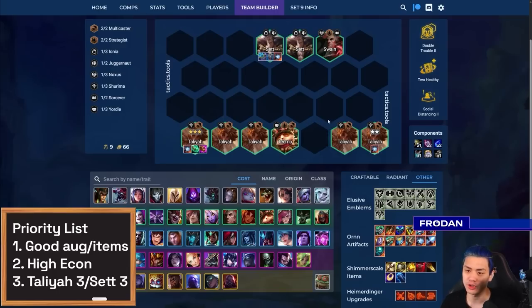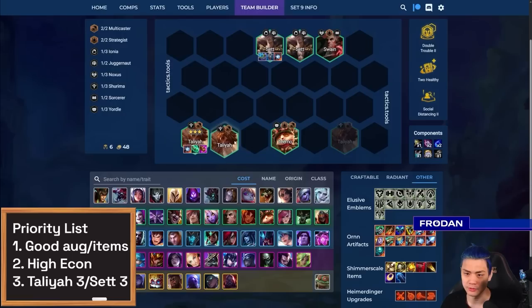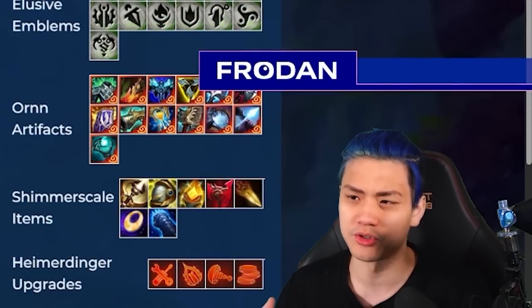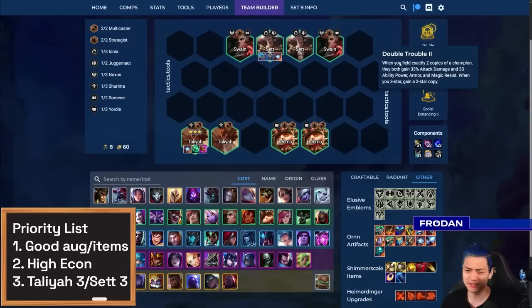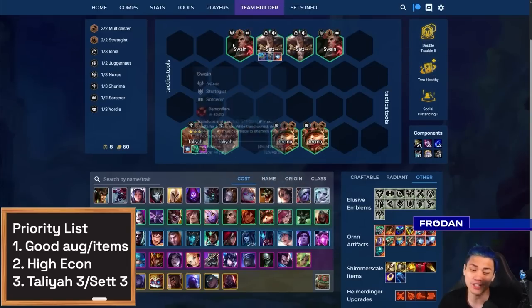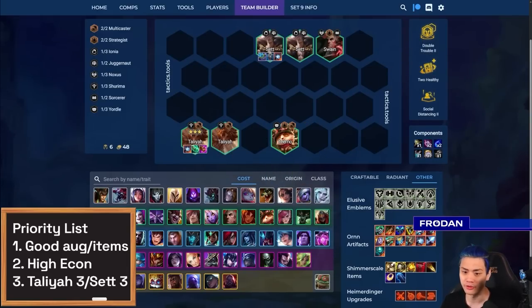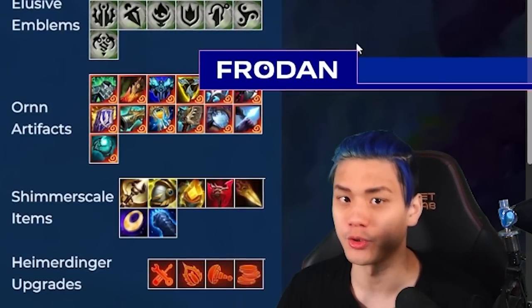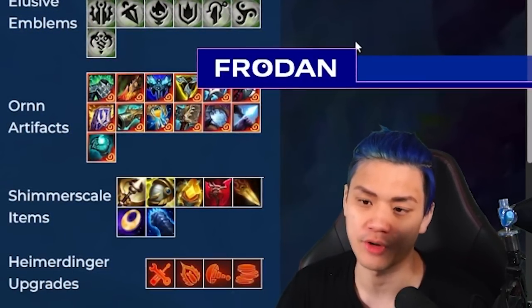A lot of people think about Double Trouble and want to play multiple Teemos or multiple Swains. But this ends up not being that strong because if you think about what Double Trouble gives you — things like attack damage and armor, magic resistance — Teemo and Swain don't really care about that. You might as well replace them with things at the top end like a Jarvan or Azir. If you're not playing the Double Trouble variation, you can just play a Shurima unit in that spot and go for Nasus, and you'll start to see how everything pieces together through the traditional Shurima board with lots of Strategists and Taliyah.